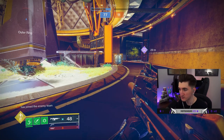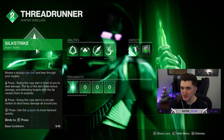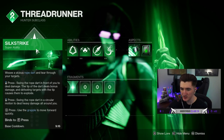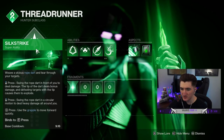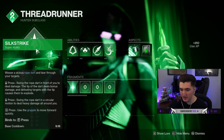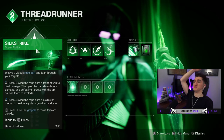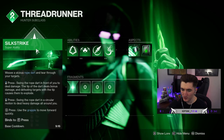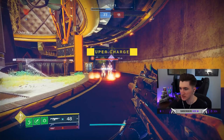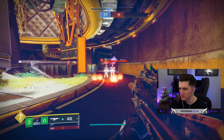But now on the Hunter — and I have absolutely no idea because I haven't used it yet. So let's go and have a look. We have Silk Strike: weave a vicious rope dart and tear through your targets. Left click: swing the rope dart in front of you to deal damage, the tip of the dart deals bonus damage, defeating targets with a tip causes them to explode. Right click: swing the rope dart in a circular motion to deal heavy damage all around — that's like the helicopter. Q: use the grapple to move forward quickly. Threaded Spike: throw a rope dart that bounces between targets. Let's test that out — deals a lot.